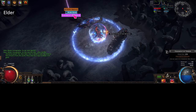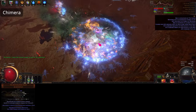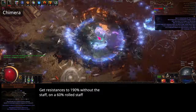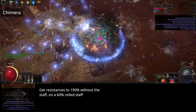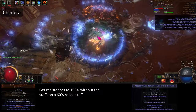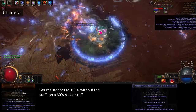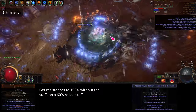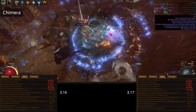First let's talk about what we'll be replacing dust on with the annihilating light. The upside is pretty obvious — triple damage. The downside is we need to get our resistances to 190% without the staff, and that's assuming you get a perfect 60% roll on it. To do this the easiest way is using a bismuth flask with elemental res on the suffix and increased effect on the prefix. You can just drop the quicksilver if you want, but this made me feel fat and slow so I wanted to be able to use a third flask. Let's take a look at my character sheet from 3.16 and 3.17.